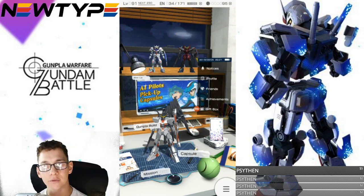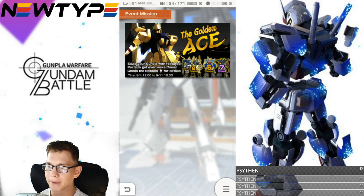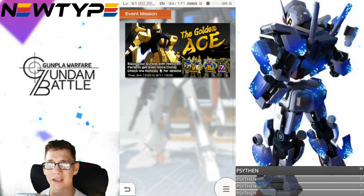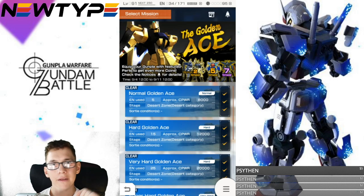Let's go ahead and take a look at the actual event. Looking at the front banner, you are going to have the Hyakushiki and different mobile suits whose parts add a multiplier on coins dropped from missions. The Tallgeese 2 from the last event, or any Hyakushiki part, gives a 2x multiplier. The Shenlong gives a 5x multiplier, and the Death Scythe gives a 7x multiplier. Those two are banner drops as default 4-stars, so they may be difficult to obtain.